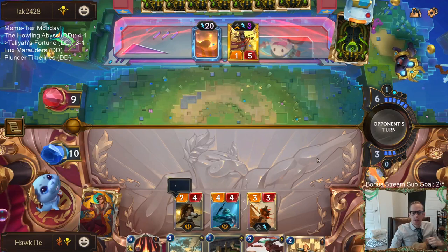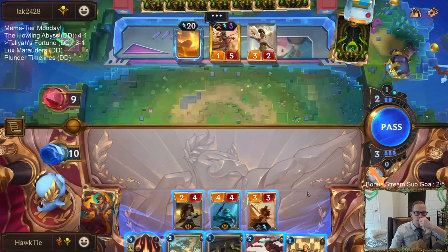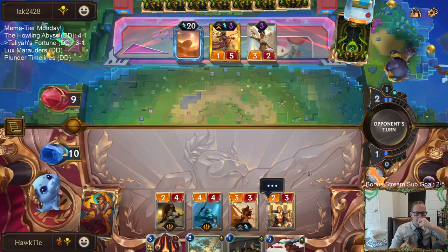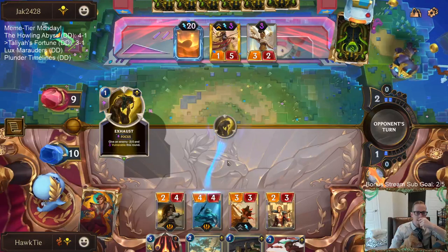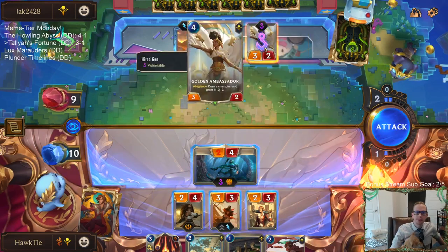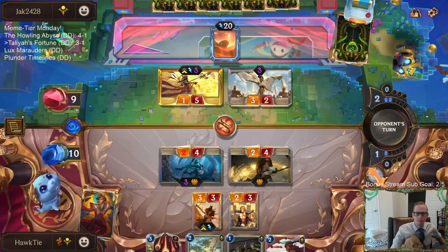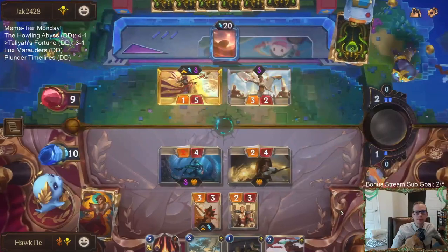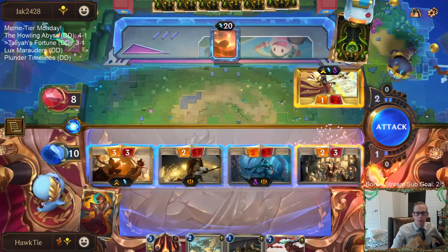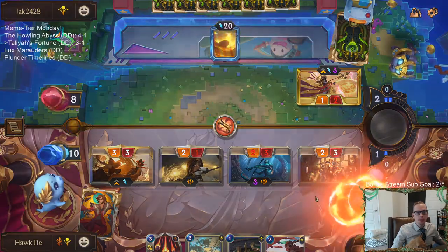If I'm drawing the Hired Gun I'll just wait. Should have just attacked before playing the Hired Gun. Put him down to exactly 8 — deal exactly 8, put him down to 0. That'll do.